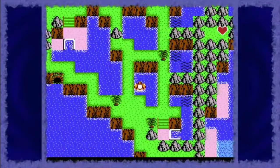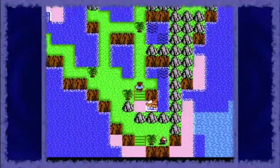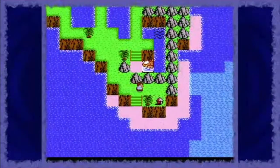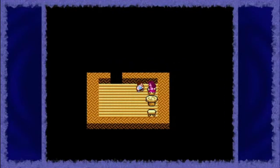The setting of StarTropics is also completely different from Zelda. As the name suggests, StarTropics is based in the tropics of the coral sea, while Zelda has a more traditional fantasy setting. The chapter-based nature of StarTropics allows the game to focus more tightly on its storytelling than most NES games, and while I'm not going to spoil the story, I will tell you a bit about the game's backstory.